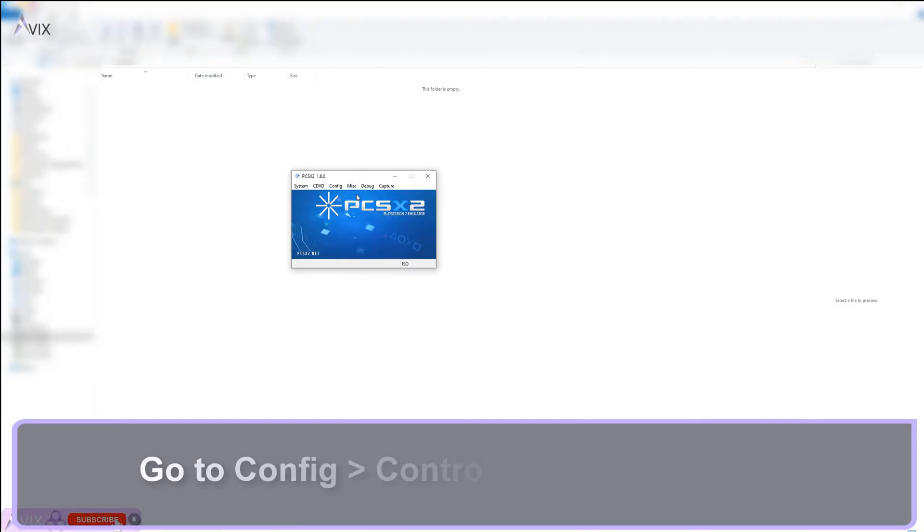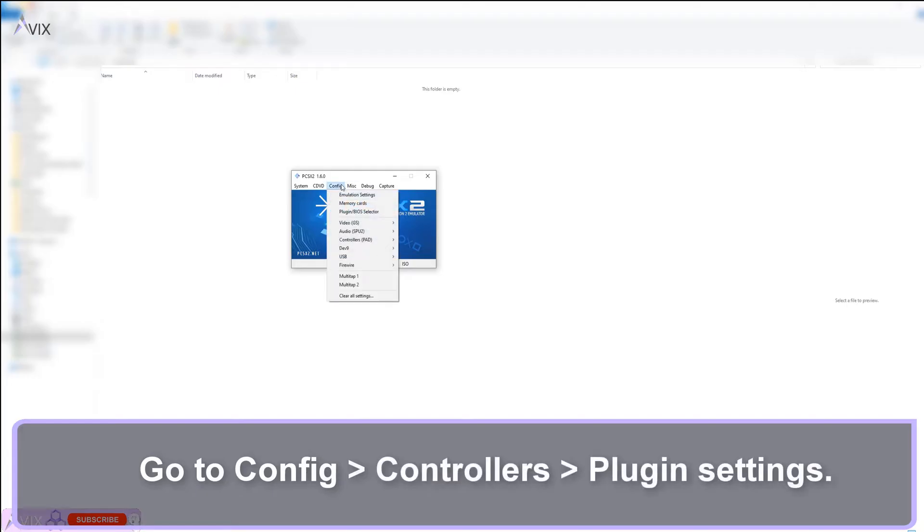Hello and welcome to my guide on how to use mouse and keyboard on PCSX2. Go to Config, Controllers, Plugin Settings.